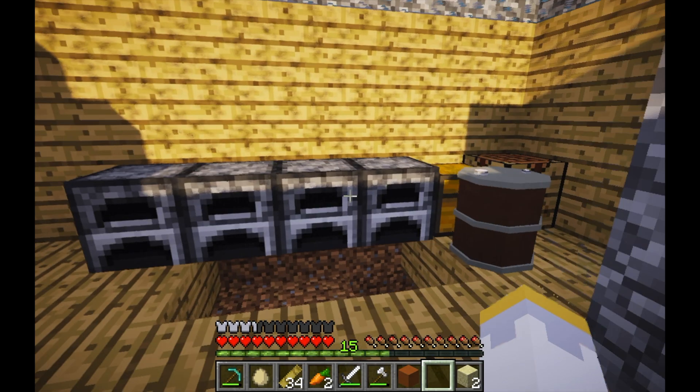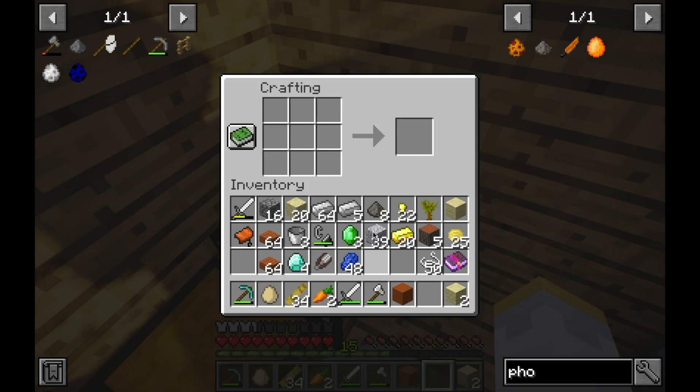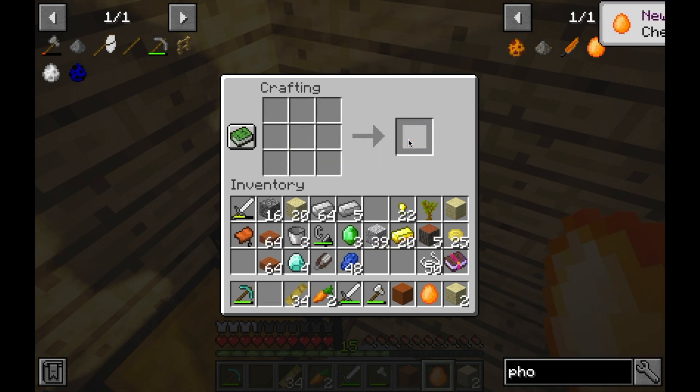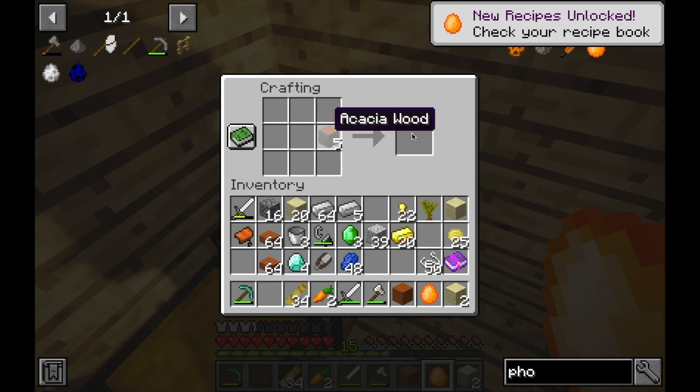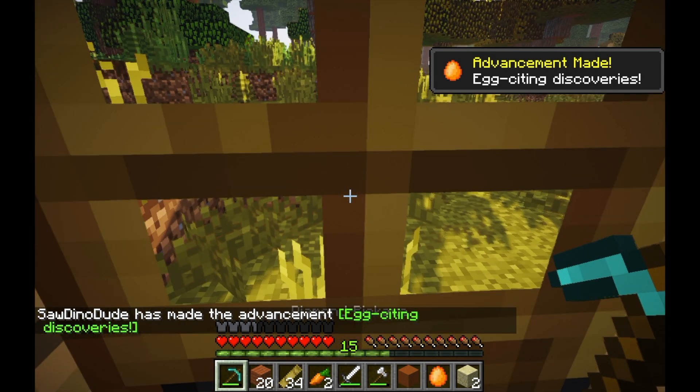I got myself the chicken egg that we need. Now here's what we shall do - phoenix dust, just like that. Chicken egg. The phoenix egg is our final result. Let's also make ourselves a structure to raise this egg within.